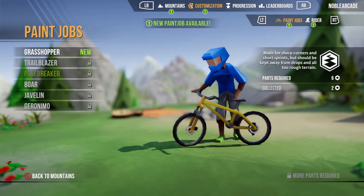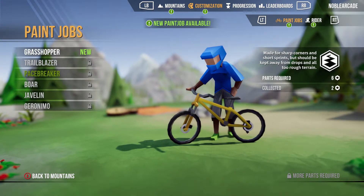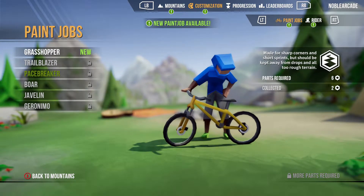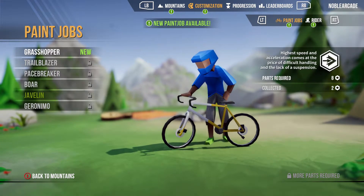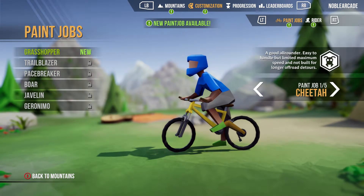As you unlock brand new bikes they have some different attributes that will help you out. For example, this one is made for sharp corners and short sprints but should be kept away from drops — so if you drop from a high height you're probably going to crash. There are lots of other bikes like that you can unlock if you're good enough. I am not.